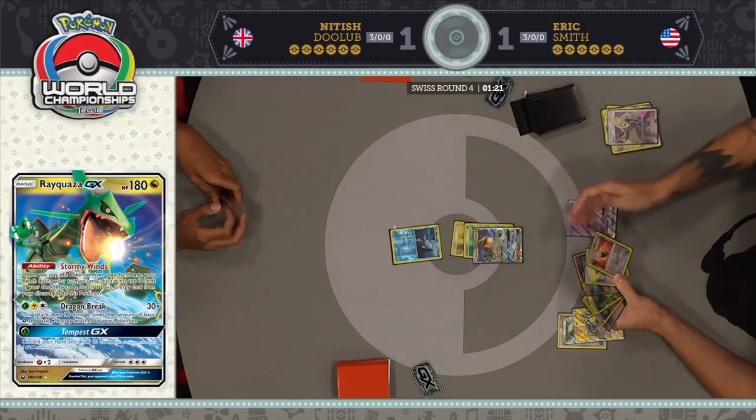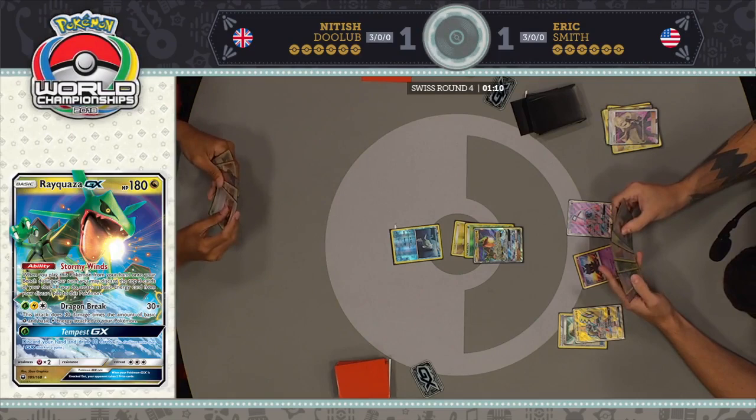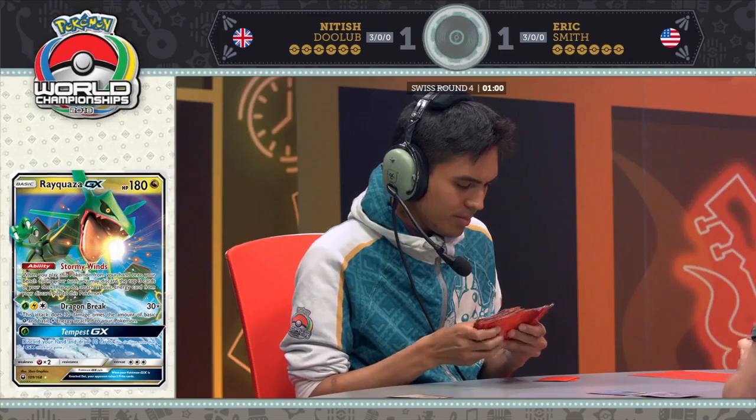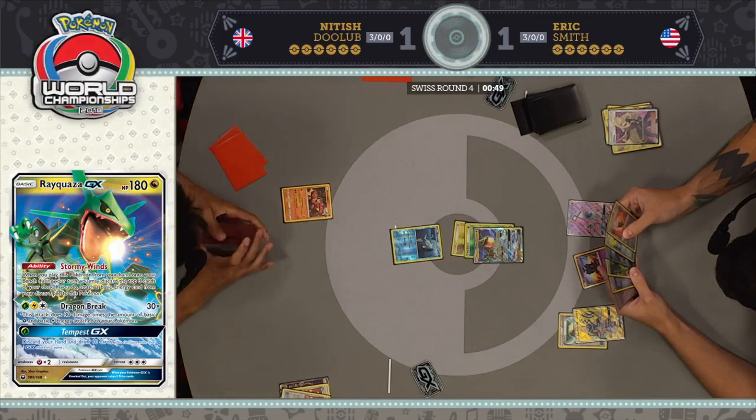He finds an Ultra Ball, which he already had in hand, but his hand's pretty good. With a minute and change to go, it seems very unlikely this game's going to end, but he gave it a heck of a shot. That's all you can do — Let Loose turn one. Lone Remoraid, cross your fingers. In this particular case, Nittish's hand is pretty stacked: it contained a Buzzwole GX with a lot of HP, an Ultra Ball, and a Sycamore. I saw the look on Eric's face when Nittish played that Ultra Ball.